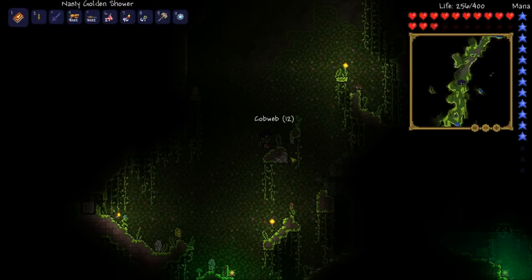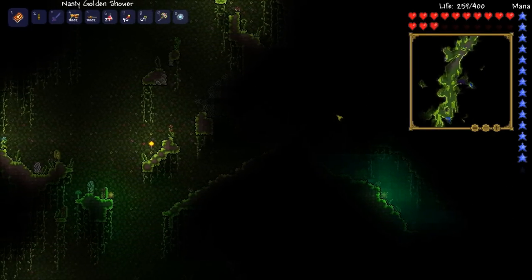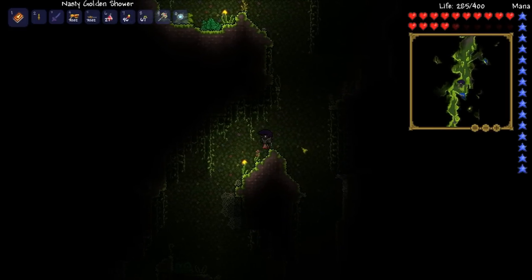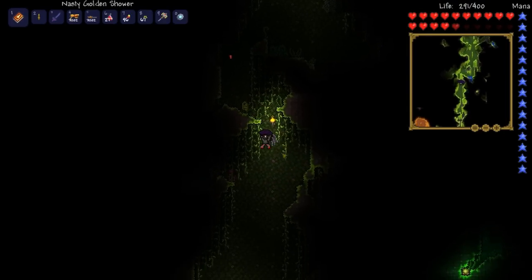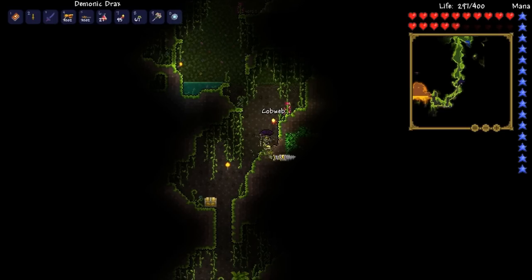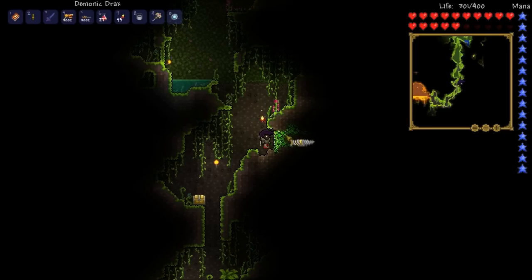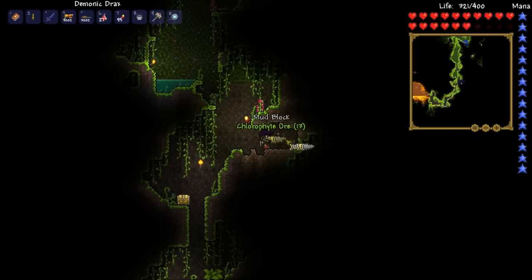We can also just dig — we have a really nice drill. There's no mounds of chlorophyte jutting out of the ground, it's all just hidden. Here we go, I think we're starting to get to the lowest point — there should be a chest. There's the queen bee area, and there's the chest and some chlorophyte. Oh, I didn't bring a bucket — wait, actually I do have a bucket. Let's bring some honey with us — that's the regenerating honey effect.